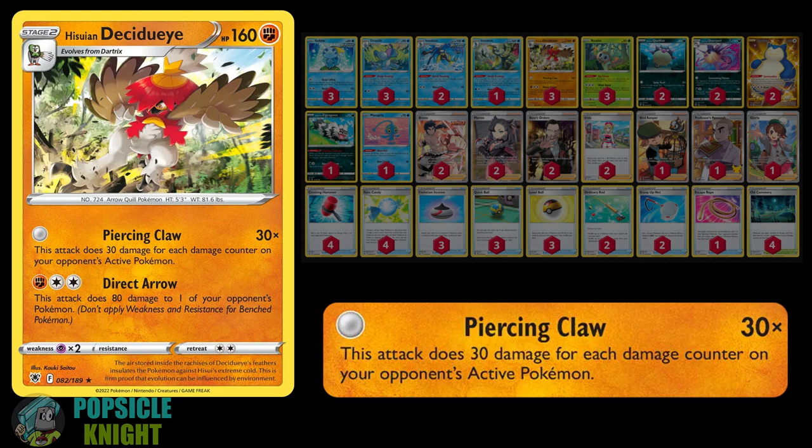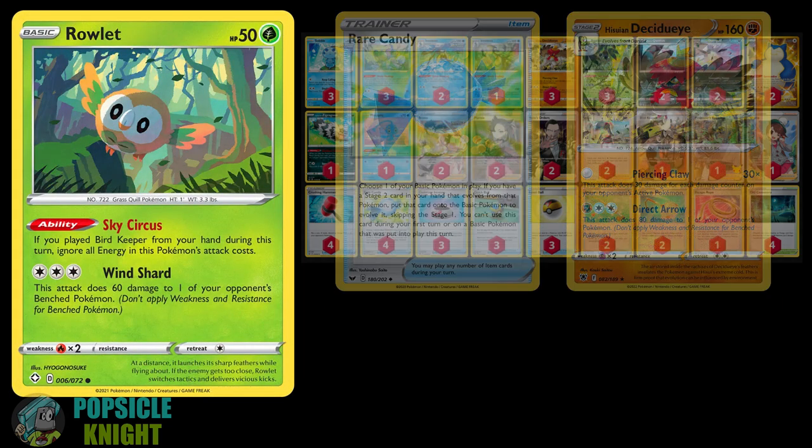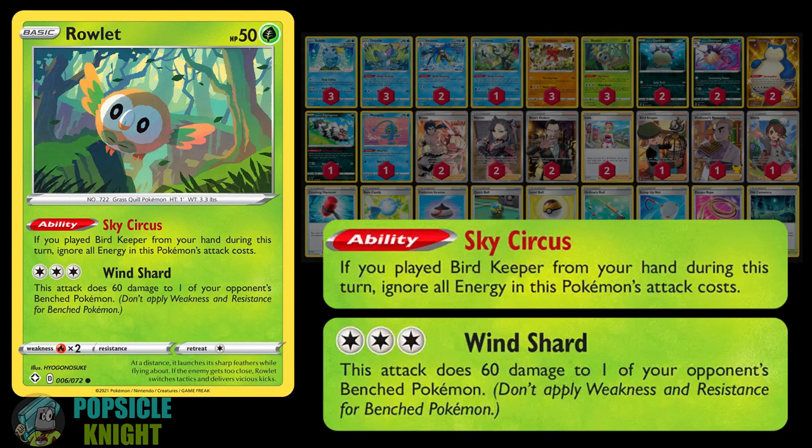However, its first attack, Piercing Claw, will be our main focus for this build. For zero energy, this attack deals 30 damage for each damage counter on your opponent's active Pokemon. This attack is so powerful that it can deal a knockout blow even to a Pokemon VMAX with 8 or more damage counters already on it. It is worth noting that I'm using this Rowlet as its basic stage because it has the ability Sky Circus. If you use the Bird Keeper support card during your turn, Rowlet can attack for zero energy — Wind Shard can deal 60 damage to one of your opponent's benched Pokemon. This is a nice way to get a cheeky knockout early on or to deal a significant amount of chip damage.